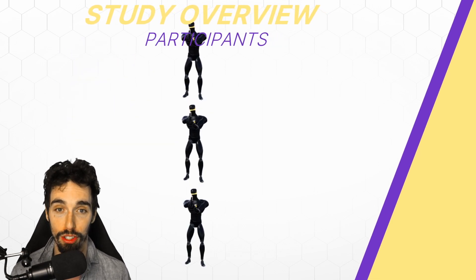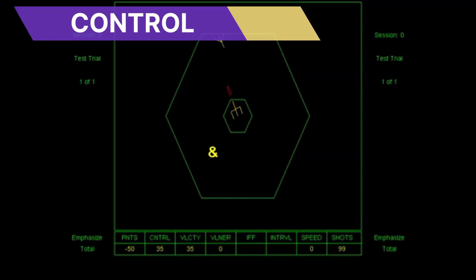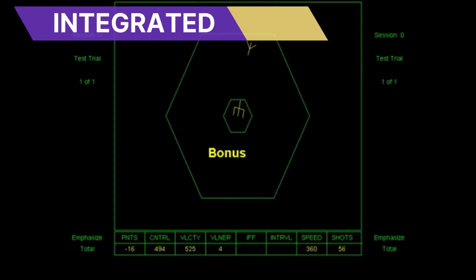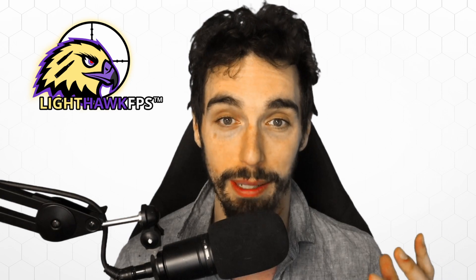All of these groups received initial instruction and then had different training after that. Group 1, the control group, was told that the goal was to obtain the highest game score they could. Group 2, the integrated training group, received special instructions and were given feedback about two aspects of the game: controlling ship flight and identification and destruction of mines. The integrated group was encouraged to focus on aspects of the task where additional feedback was provided instead of trying to maximize their score.